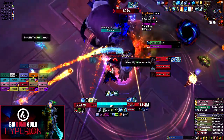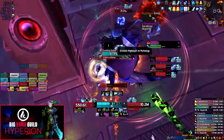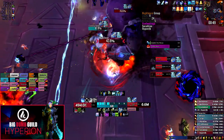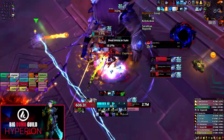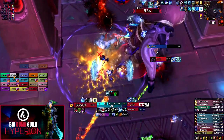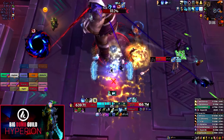Let's get started with the Mythic changes. On Raden, the major change is that you have an extra orb to deal with on each set of orbs. On heroic, two orbs appear and you kill one — the boss gets empowered by the other. On Mythic, three orbs appear and you can only kill one, which means the boss will be empowered by two simultaneously, giving you two adds to deal with on each set.